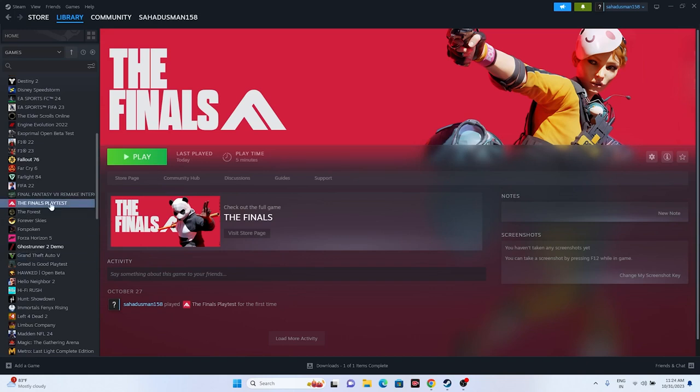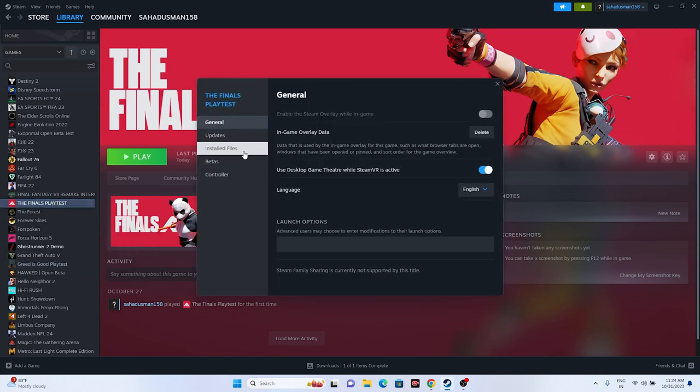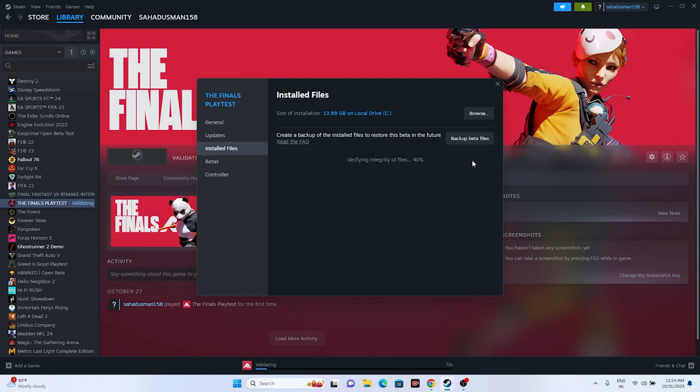The last step is to verify the integrity of game files. Right-click the game in Steam, go to Properties > Installed Files, and click Verify Integrity of Game Files. This will cross-check every single file of the game, and if any files are corrupted or missing, they will be fixed. This is a very important step, and once done, try launching the game — that should work fine.